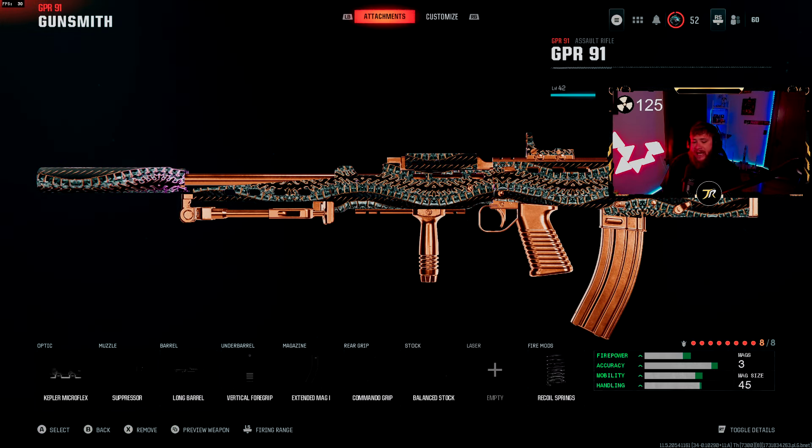We got the Kepler Microflex sight, the suppressor to keep us off the radar, the long barrel, vertical foregrip, extended mag, commando grip, the balance stock, and the recoil springs. If you guys want to swap the barrel out with the reinforced barrel, feel free to do so. Personally I like the long barrel — that damage range is a huge improvement for me, and that's the main reason I went with it.